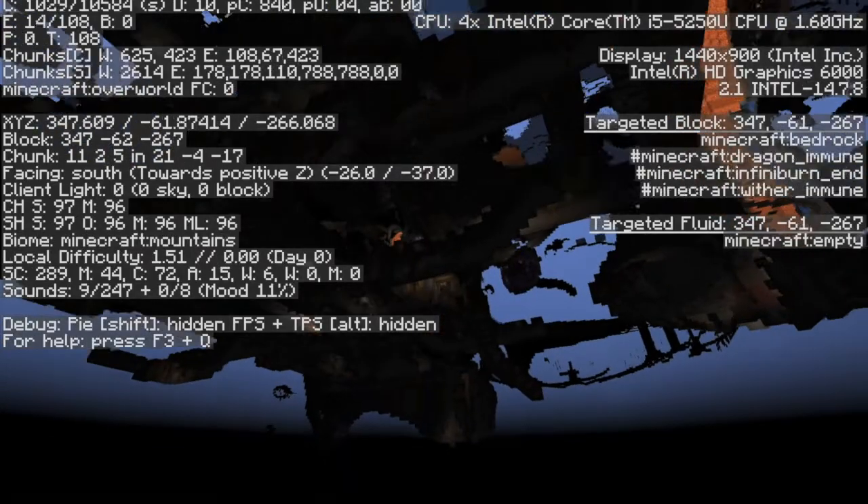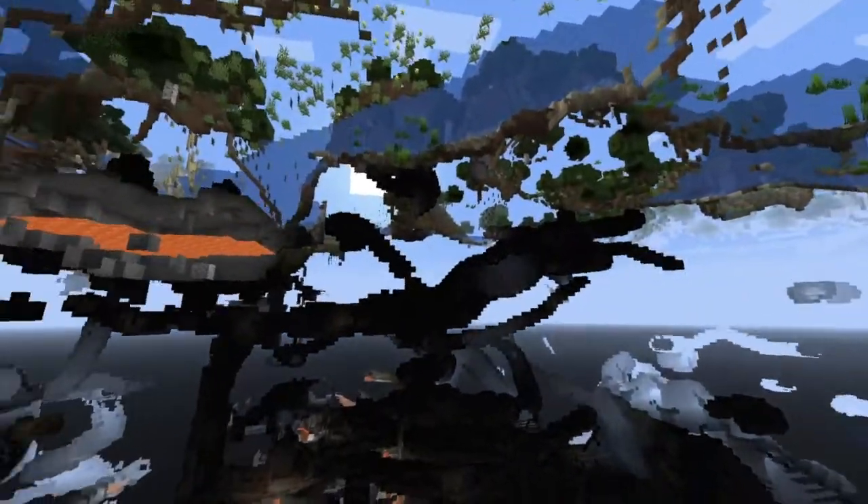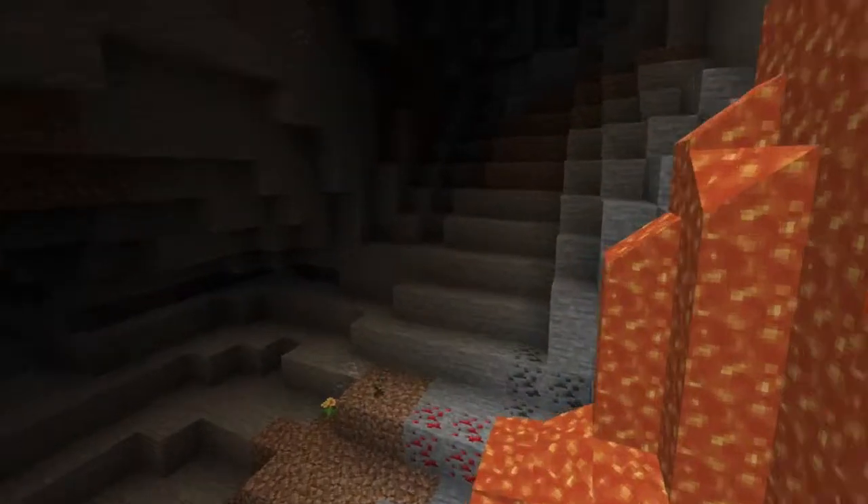There's the bedrock right there, and there's an abandoned mineshaft right here. I believe Y0 to minus 64 is going to be reserved for the deep dark biome and other content we don't know about yet. This is called a noise cave — it's very big. This type of cave is known as a cheese cave because of all the little holes and passages that go out of it, like Swiss cheese. This tiny cave is also a noise cave, but this is a spaghetti cave.